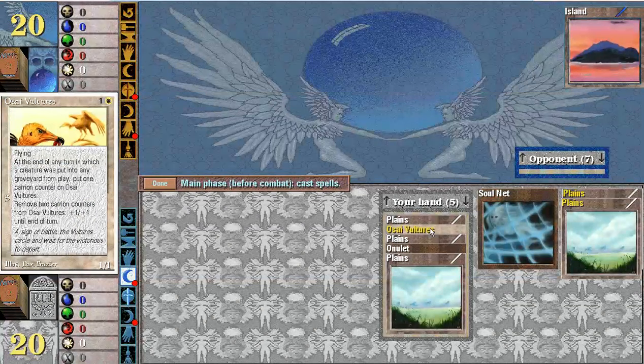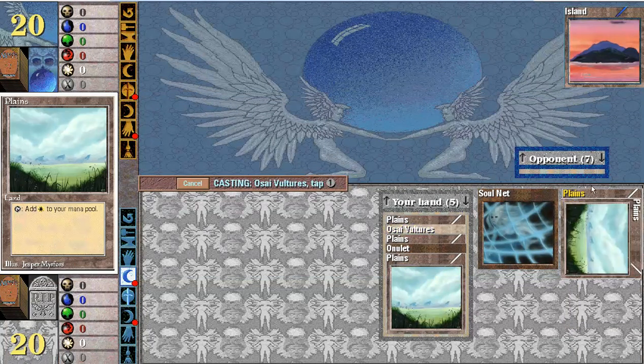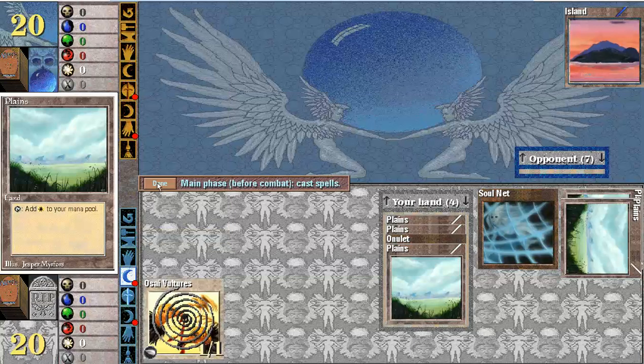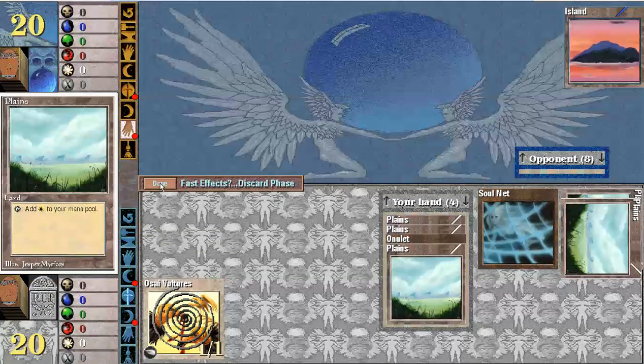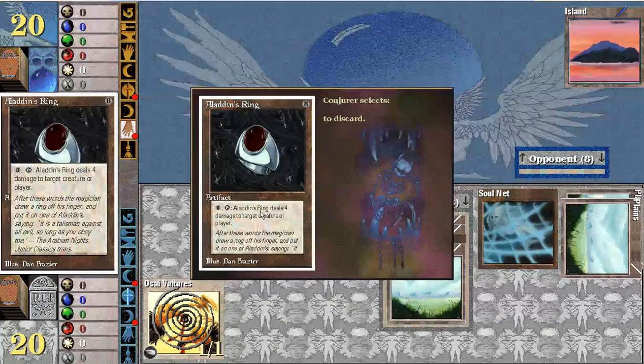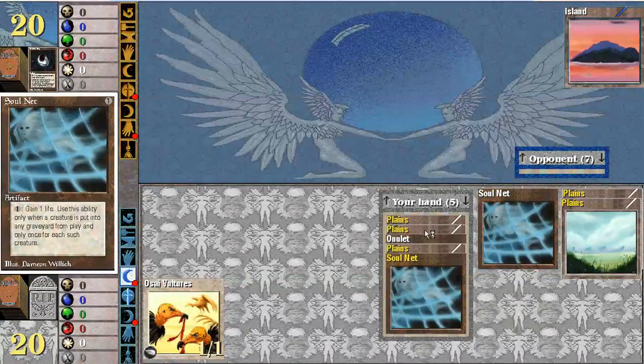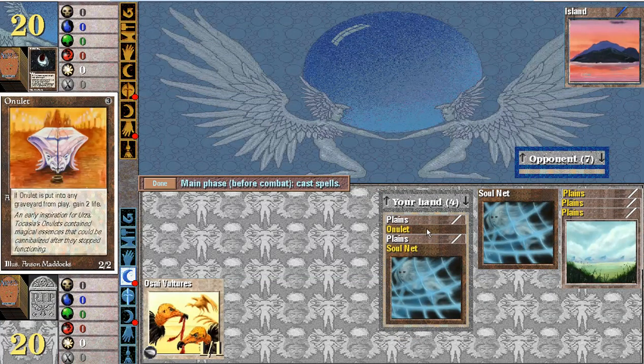Get my vultures out. At the end of any turn in which a creature was put into any graveyard from play, put a carry-on counter on vultures. Remove 2 counters, get plus 1, plus 1 until end of turn. Oh wow, he must be having trouble with land. Aladdin's Ring goes 4 damage to target creature in play. Find your vultures, put into a graveyard from play, gain 2 life.